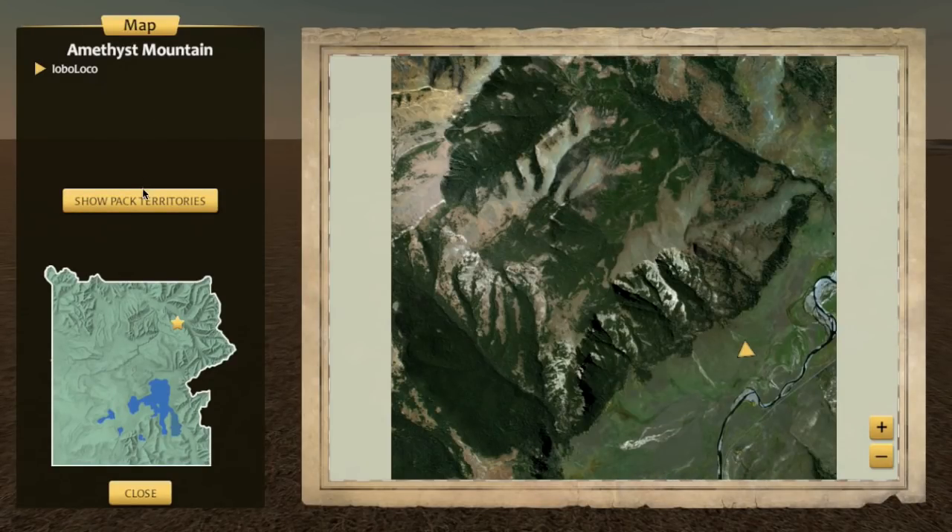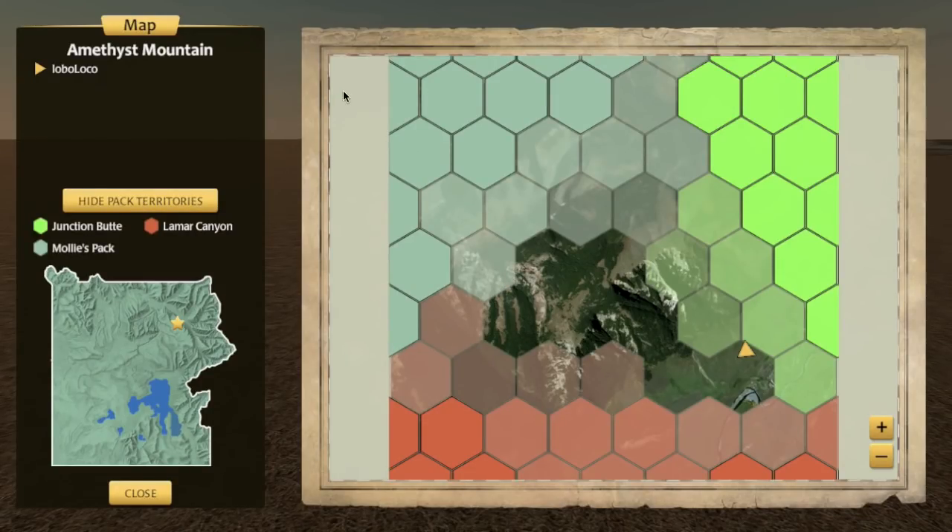Let's show the pack territories here. We're using a hexagonal layout to show the extent of their territory and how strong their claim to that territory is. The more opaque the color, the more they've marked and are maintaining their territory very strongly. It fades out as it gets further away from their home site.